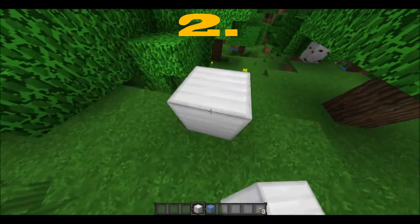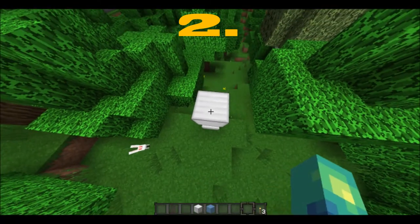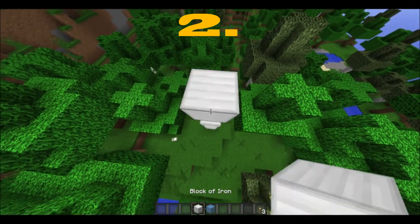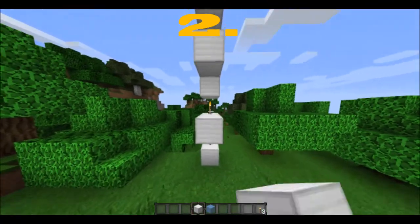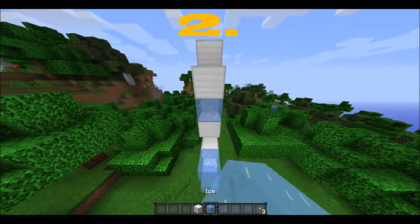Coming in at number 2 is an amazing trick. If you stack iron on top of torches in a certain formation and then place glass a block away from the torch, you will actually get a cool water elevator effect. This is an amazing trick for your mines when you're playing in your world — it's one of the most amazing tricks I've ever found, which is why it's going on the number 2 spot.